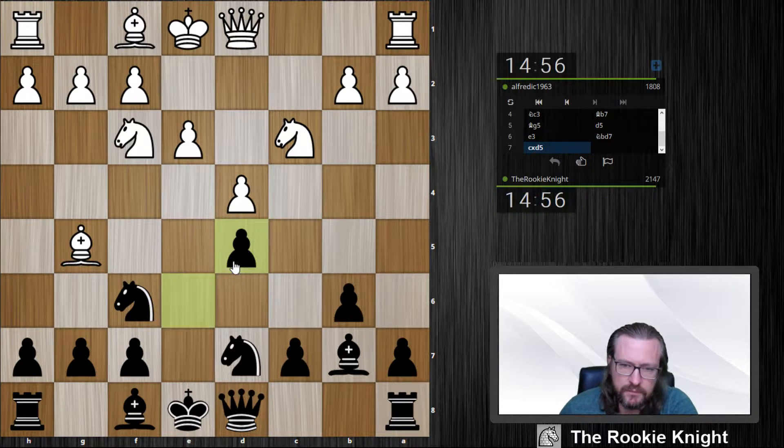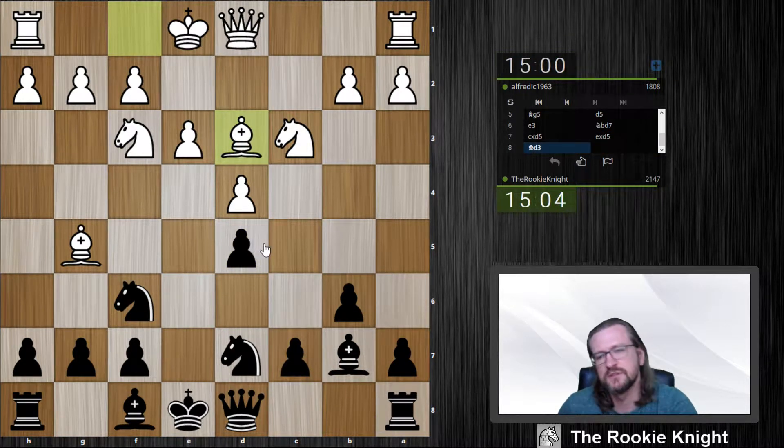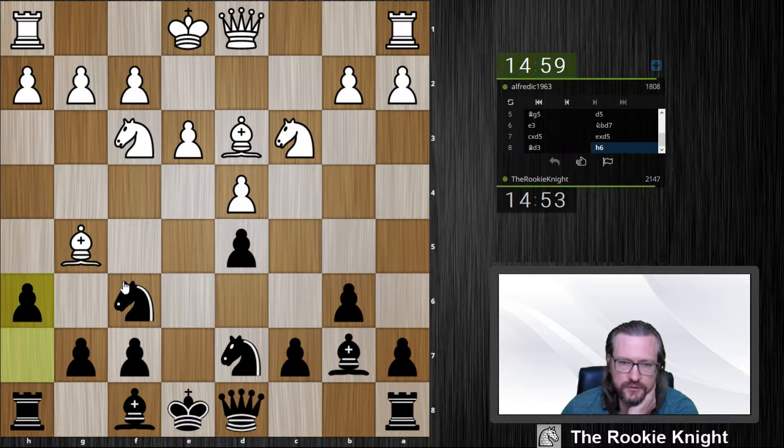Now I have the two hanging pawns formation, so to say, if I play c5 he takes, takes, and there are two pawns which are not protected by other pawns anymore — but they would have control over many, many squares in the opponent's camp. Just wondering where to put my bishop now. Let's play h6 first.